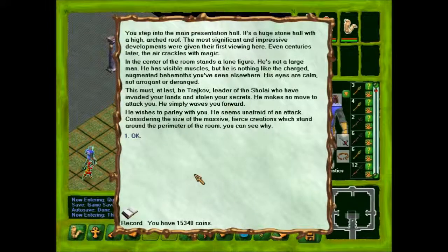You step into the main presentation hall. It's a huge stone hall with a high arched roof. The most significant and impressive developments were given their first viewing here. Even centuries later, the air crackles with magic. In the center of the room stands a lone figure. He's not a large man. He has visible muscles, but he is nothing like the charged, augmented behemoths you've seen elsewhere. His eyes are calm, not arrogant or deranged. This must, at last, be Trajkov, leader of the Sholai, who have invaded your lands and stolen your secrets. He makes no move to attack you. He simply waves you forward. He wishes to parley with you. He seems unafraid of an attack — considering the size of the massive fierce creations which stand around the perimeter of the room, you can see why.